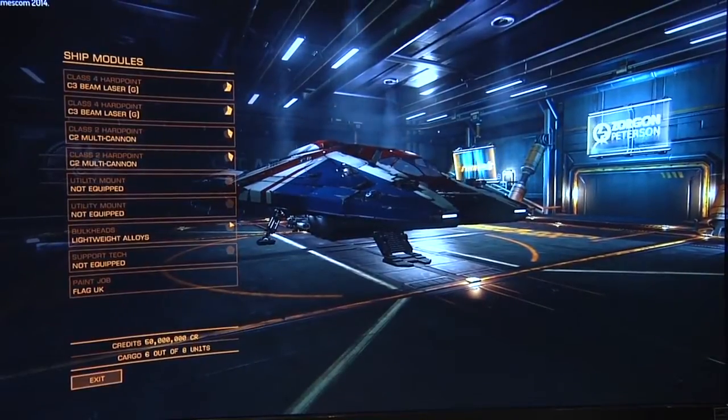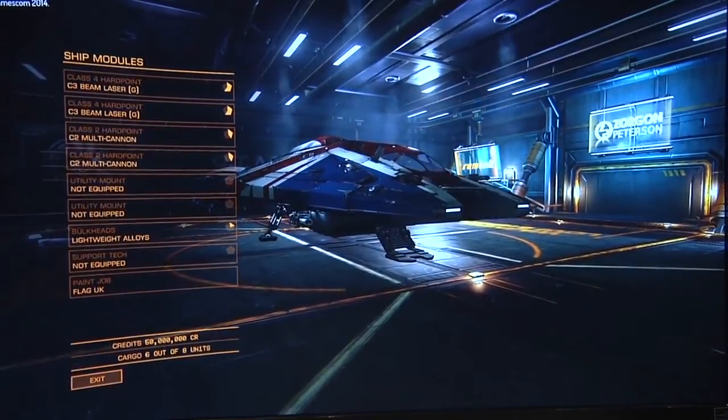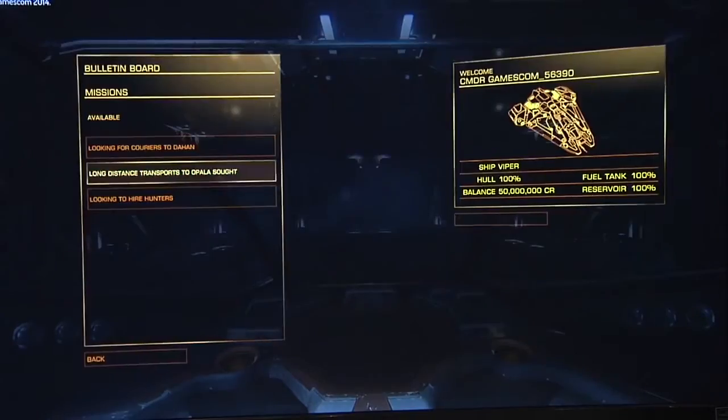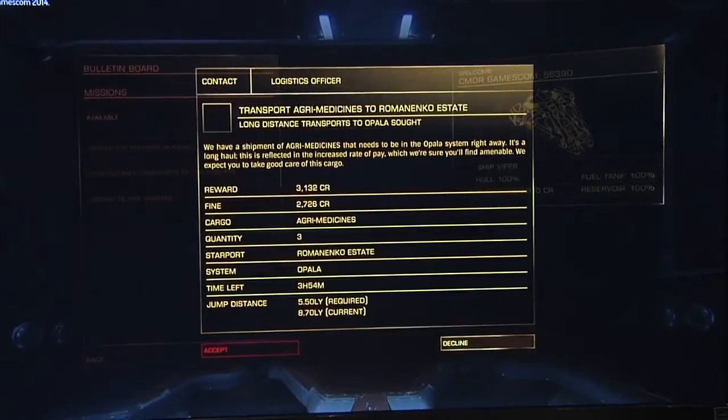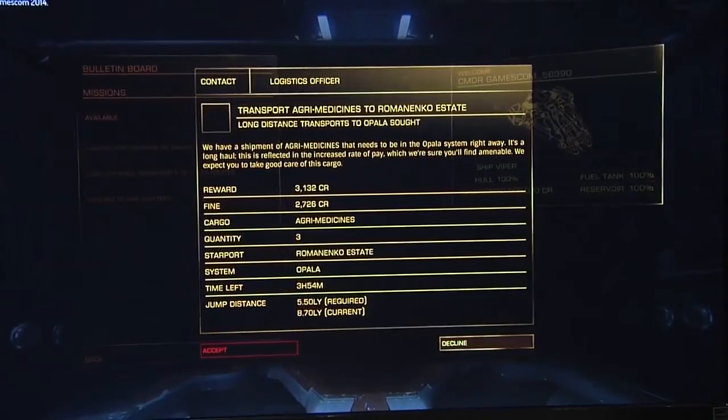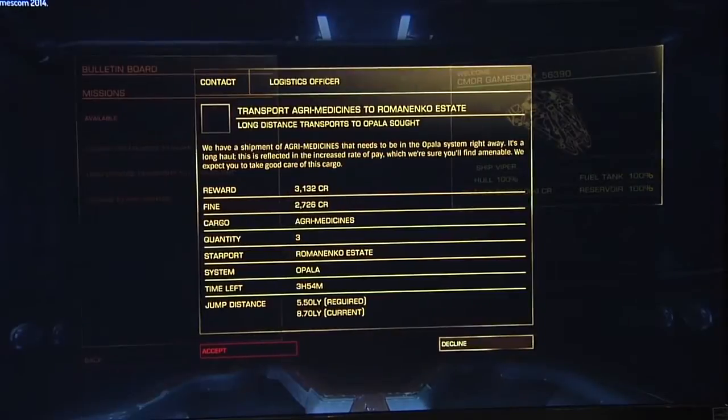You've seen the paint options — here we have a Union Jack paint job. So if we now look at taking on a mission: the idea is you can do what you like in the game with your ship. This is working for someone else. We'd look at this one, for example — a place called Apala which is reasonably nearby — we can take some medicines there, so let's accept this.